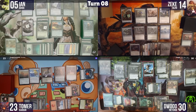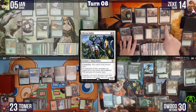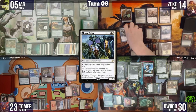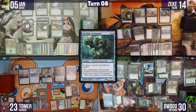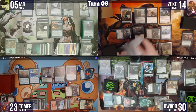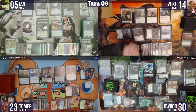Zeke pays one green with Llanowar Elves to activate Mirror Entity, making all creatures one-ones with all creature types. He taps Seagate Loremaster and draws 15 cards — counting eight through fifteen creatures on board. Zeke draws 15 cards and looks for answers.